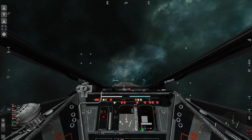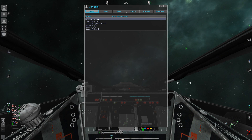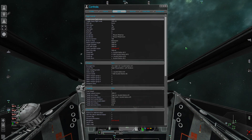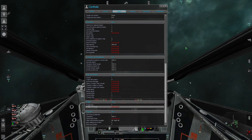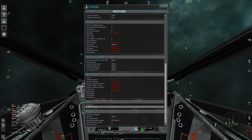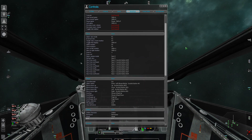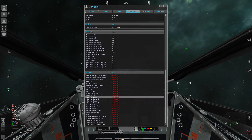The next thing to do is you need to set up your controls, so you need to go to Options. In controls there are certain ones that you must use for LitCube purposes. First of all, Freight Exchange — I always make this Shift F to start with. Interface is where you're going to find all of the LitCube controls that you need to set up.